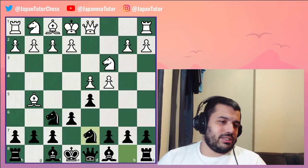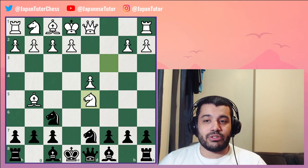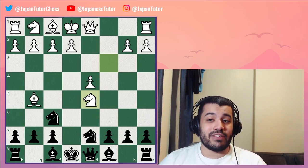g5, knight Bd7 — this is very common. c captures d5, e captures d5, knight captures d5. And so this natural move, taking advantage of the pin on the knight on f6, is a mistake.